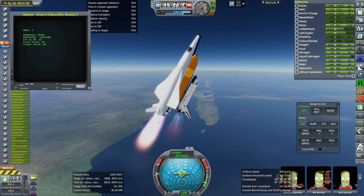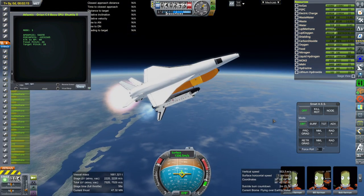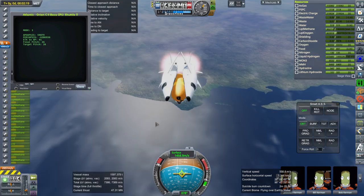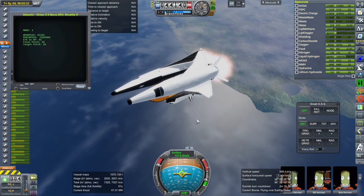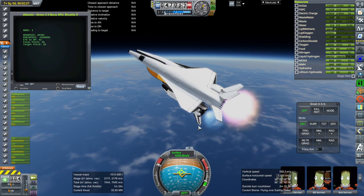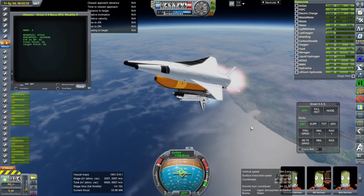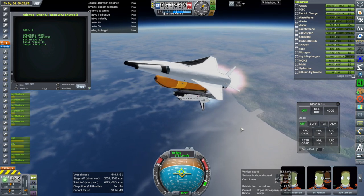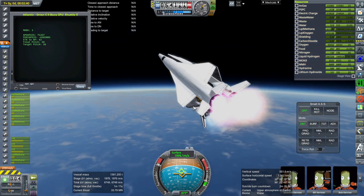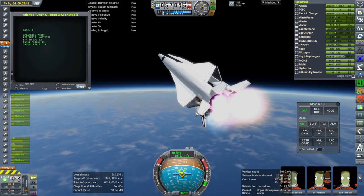We are past the speed of sound and we have throttled down a bit — the shuttle's normal sort of thing. We are at 40 kilometers. It is about to turn off some of the engines on the booster planes. I've extended the time that the booster planes hang out, so they're going to use up more of their fuel trying to help boost the shuttle. The question then is whether they're going to have enough fuel after that to get to Cape Canaveral, but first we'll check that the shuttle gets to orbit with its payload.